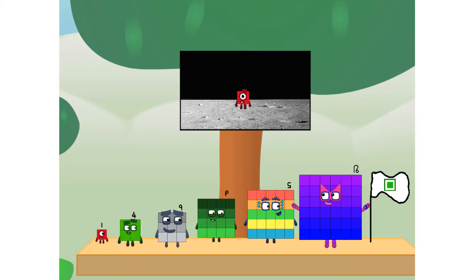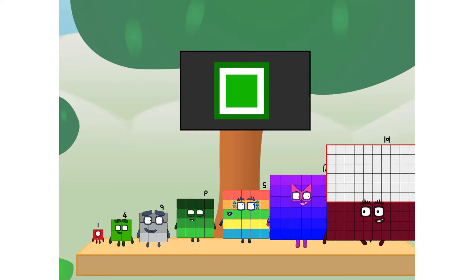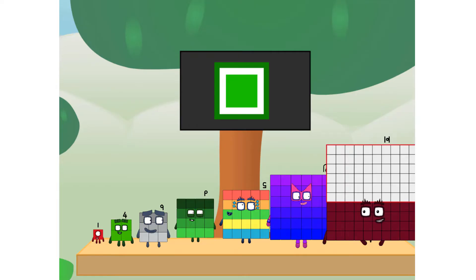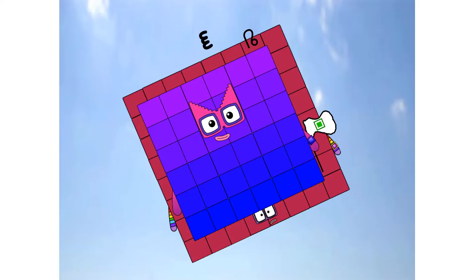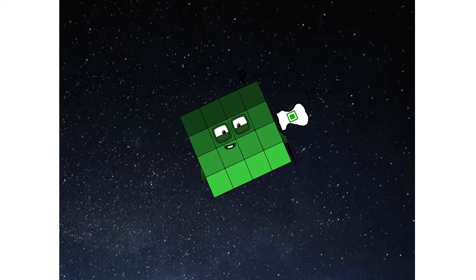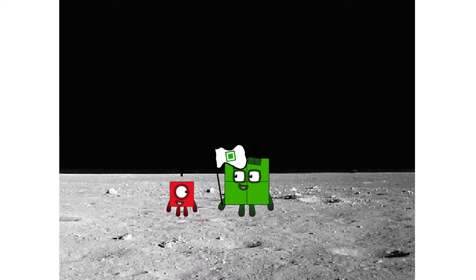We did it! The only thing left now is to plant the square club flag. Number Land, we have a problem — I forgot the flag. Don't worry, little one. I'll take care of this. Shot cannot — and I promise, no rockets. Square power only. Ah-ah-ah-chew. Hello. Looking for this?